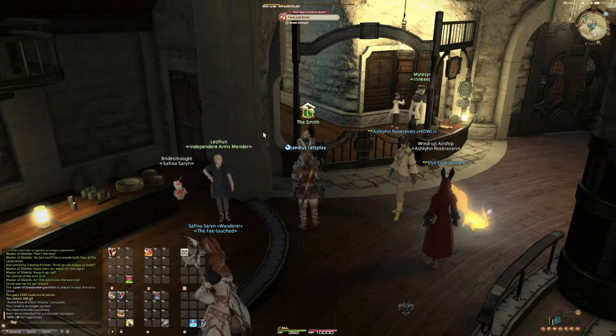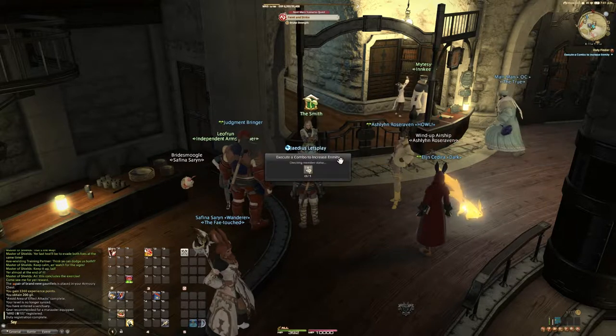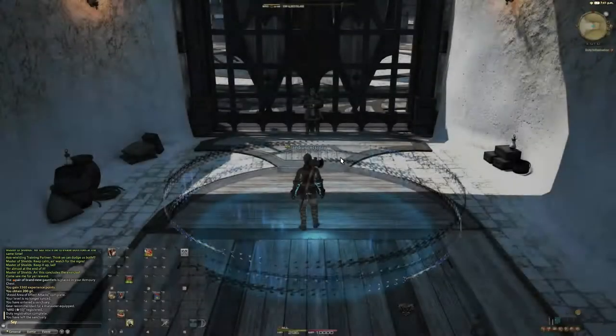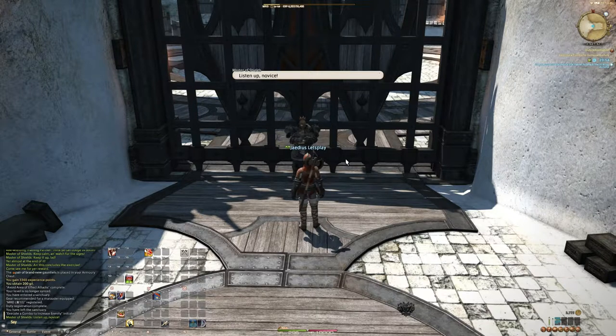Exercise number two: execute a combo to increase enmity. Now these ones are specifically for tanks. Some of them are going to be the same on all jobs whether you're a healer, DPS, or tank. And then some of them are very specific to the job that you're playing when you do this. You're not going to get a healing tutorial as a tank or a DPS, just like you're not going to get a threat tutorial as a healer.